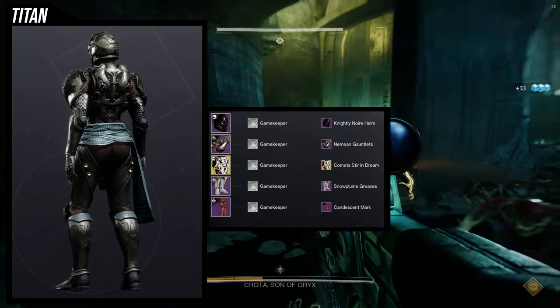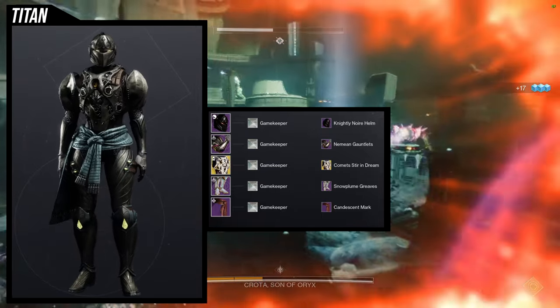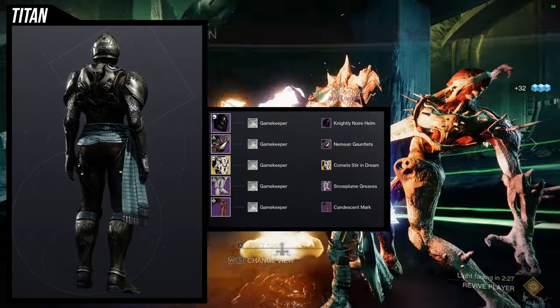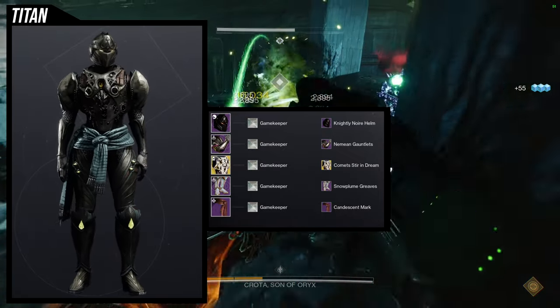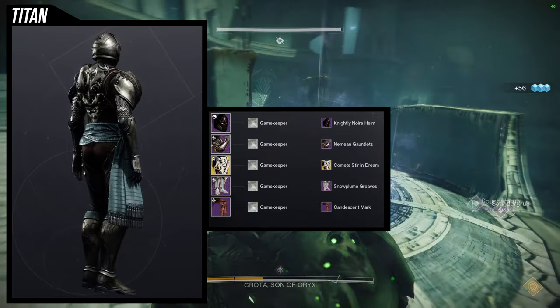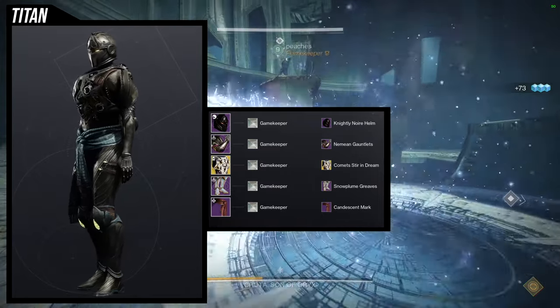I decided to use the Candescent Mark to really highlight the difference between pure armor and a big mark of just cloth, which I think looks really cool. It gives this Titan more of a Night Guardian type feel, which is super dope. I definitely like this one, but it's not my favorite — the first one is still my favorite. It just hits so many marks: it has fur, it has purple, it has white, and the boots and chest piece have leather. So many things hit the mark for me on that one. This one hits the mark too, but not as big.